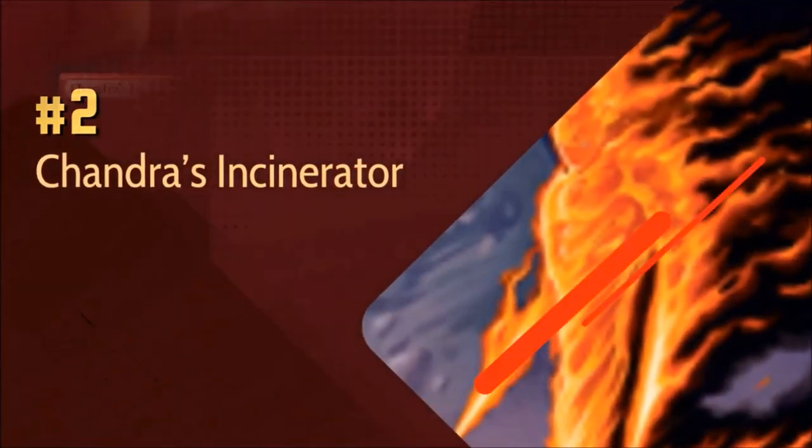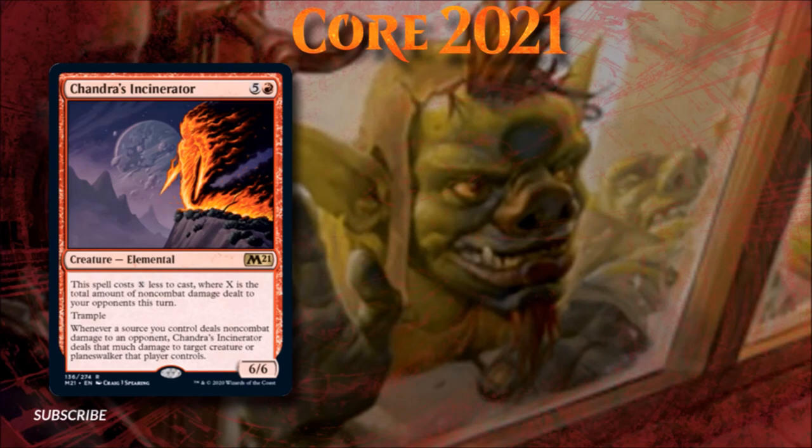Number 2: Chandra's Incinerator. If this card didn't come with a cost reduction effect, it likely still would have made it onto this list somewhere. Chandra's Incinerator is a six-drop that never actually costs six mana in the decks that want to run this massive elemental. On top of being able to trample through any blockers, this card passively turns all of the burn spells and abilities you point at your opponents' faces into removal spells. Not having to choose between bolting an opponent and bolting an Oathbreaker can be a huge boon to a burn deck, especially ones already lacking in the card advantage department. Aggressive strategies that primarily rely on combat damage will probably want to stay away, but decks that rely more on burn effects are going to absolutely love playing this powerhouse.